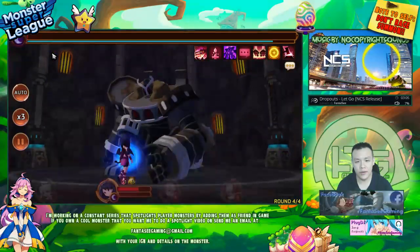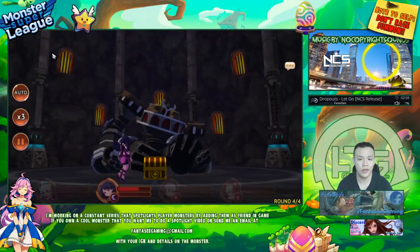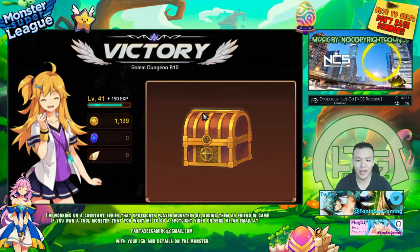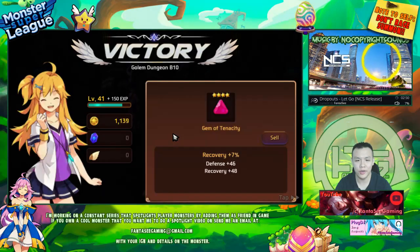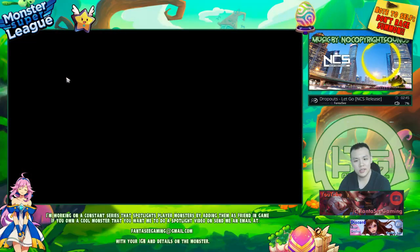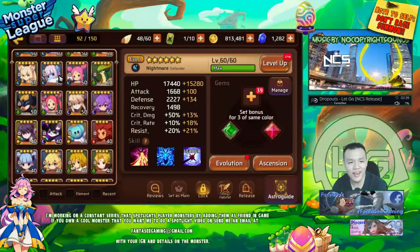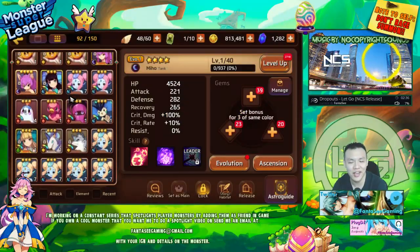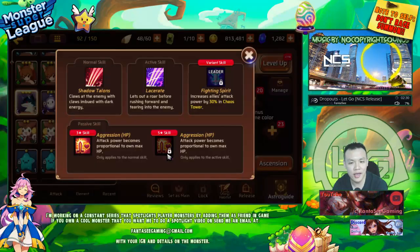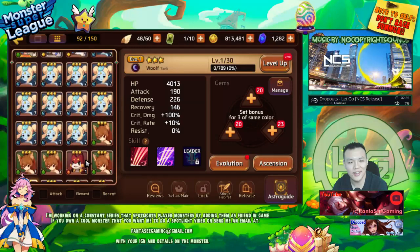I was thinking of another comp — a four-aggressor comp. Now I have access to the dark Miho who is an HP aggressor, and also the wolf, though I'm not sure how good the wolf's stats are. At the very most, if I really need to, I can run double dark Miho because I actually have two of her and they both have all the right slots.